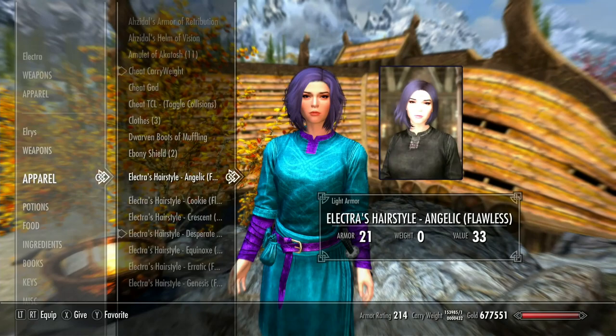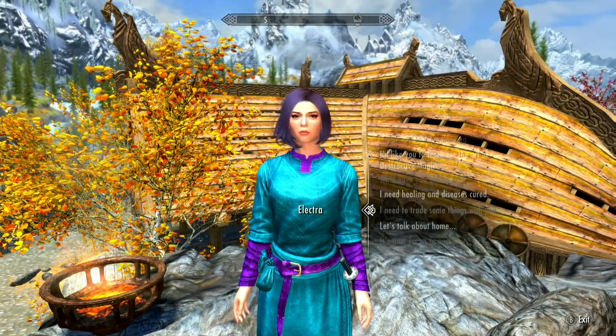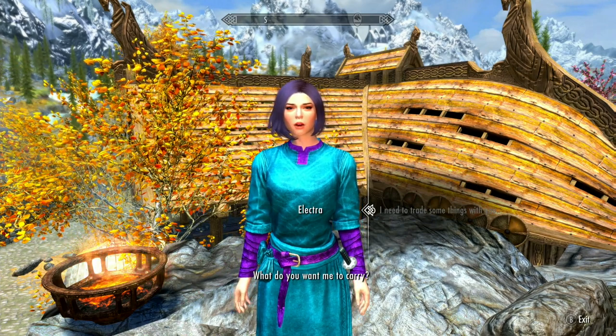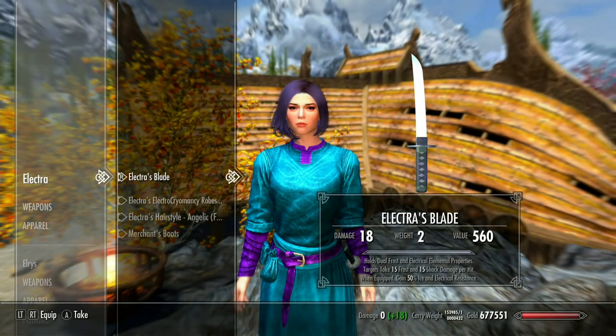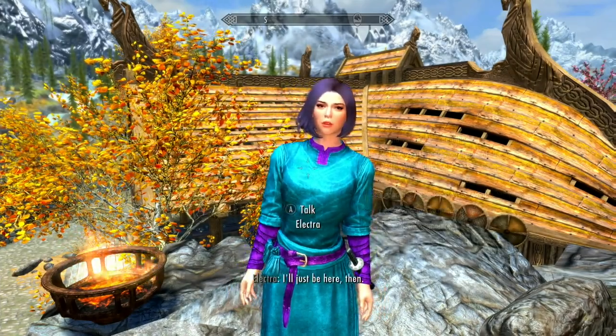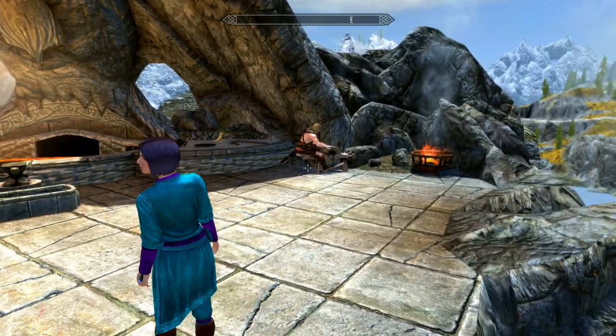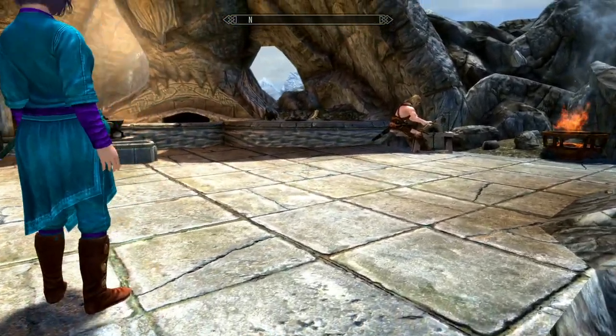There's the angelic. It's kind of short in the back but it's not horrible. We could go through these faster, but you wouldn't see the names. So I'm going to take the angelic one from her and give her the cookie and the crescents.